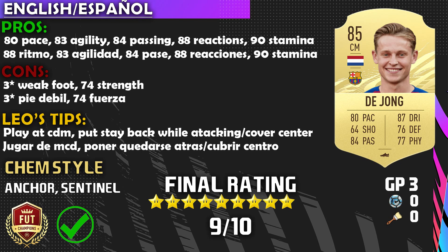Pro number three is that 84 passing — it's fantastic. Get it on the right foot and he should get you assists and get the ball out of trouble when your opponent is pressing. Pro number four is that 88 reactions — you mostly feel that on the defensive side; he'll react to interceptions or passes really well. Pro number five is that 90 stamina — key in the weekend league, especially in extra time. That stamina will come in the clutch; he should last the whole game.